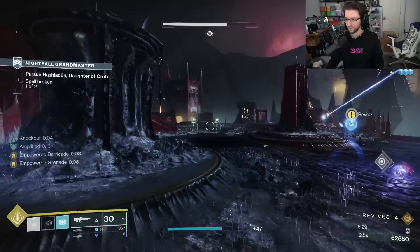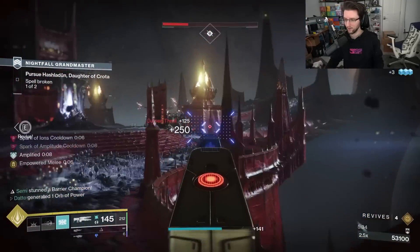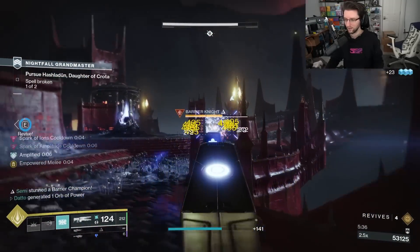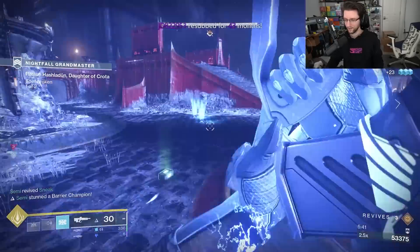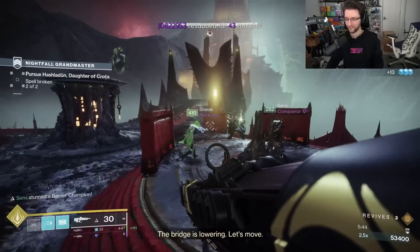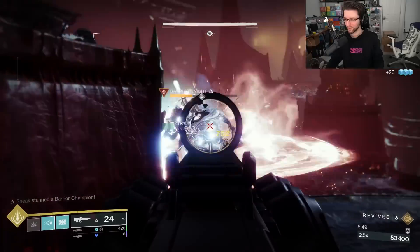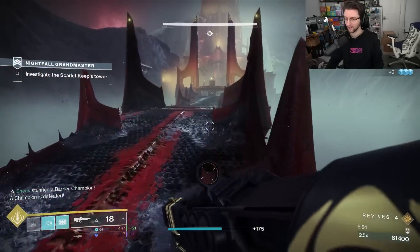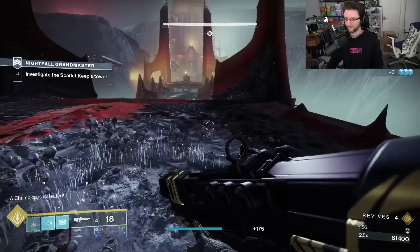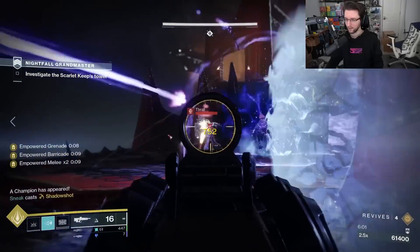What about Artifice Armor — the armor that gets you an extra seasonal mod slot? Starting in Lightfall, Artifice Armor will have a new, unique mod slot that grants 3 additional points to your character's stats like strength, agility, mobility, and intellect. I'm assuming this means you'll have the ability to put a plus-3 stat mod into this slot — so if you're stuck at 77 discipline, you throw a plus-3 discipline in that slot and you're good to go.